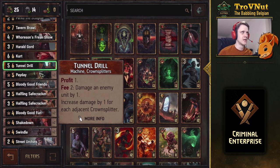Possibly the strongest card in the mid-provision range is Tunnel Drill. It gives you one coin when you play it - so five power plus one coin for six provisions - and for two coins you damage an enemy unit by one. What makes it powerful is its passive ability: you increase that damage by one for each adjacent Crown Splitter. So with two Crown Splitters, this card deals three damage for every two coins spent - a 50% profit on your coin expenditure.